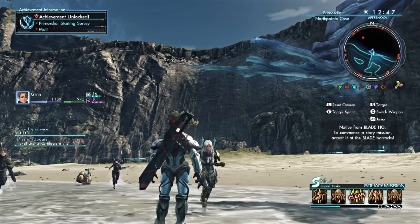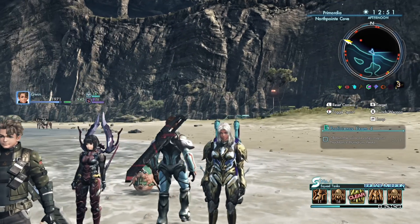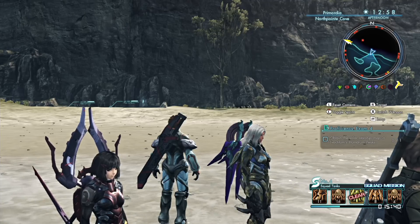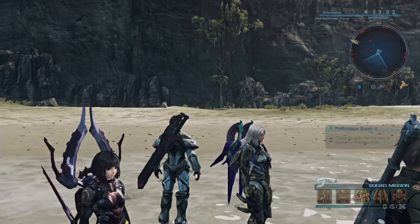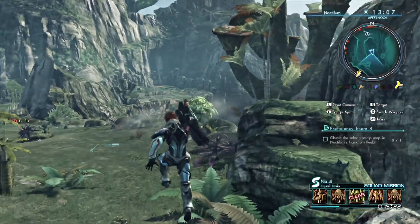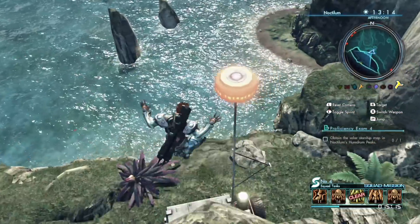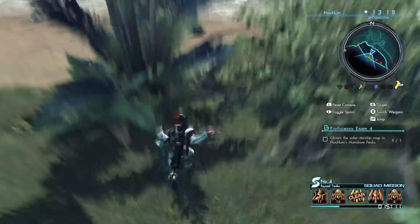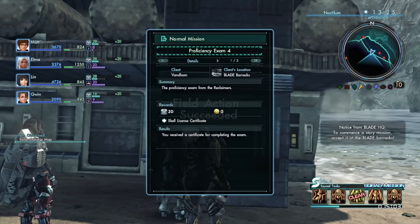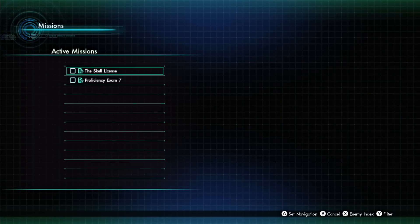Now let's see what's next on the docket — number four. We just need to go find a map back in Noctilum. This is actually one of the easiest exams in this entire mission subset, not even joking. Now that we're here, all we have to do is walk right over to this cliffside and jump all the way down. There is this field action directly in front of us, and as soon as we open it up we complete the mission. It's mechanical level one, so no matter what you'll be able to complete this. Pretty simple.